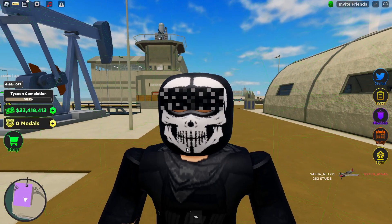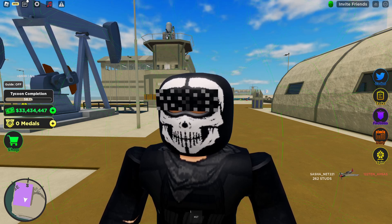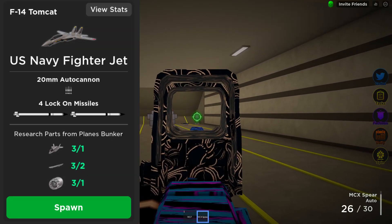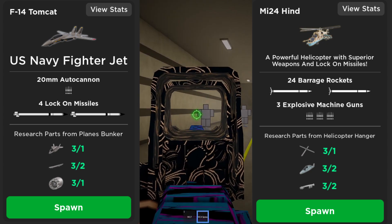Hey, what's going on everybody? It's Mr. Hemez here and today I wanted to compare the best helicopter and the best plane in Roblox War Tycoon and see which one is better. Let's get into it. Representing the planes we have the F-14 Tomcat, and representing the helicopters we have the Mi-24 Hind.